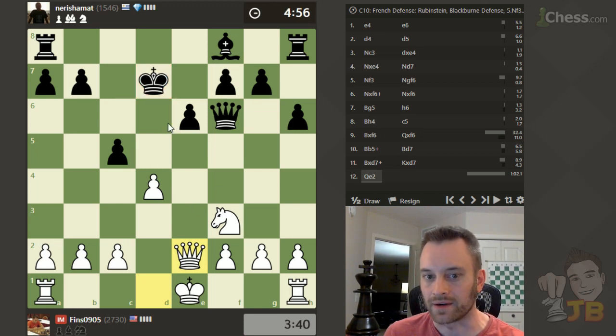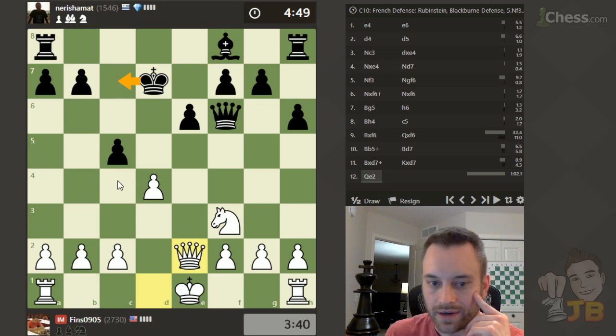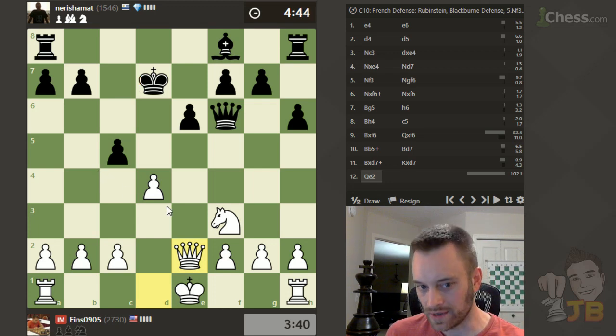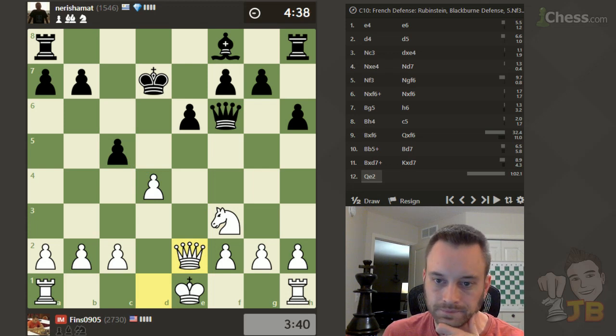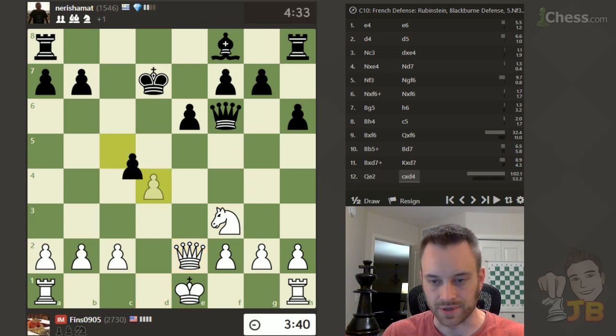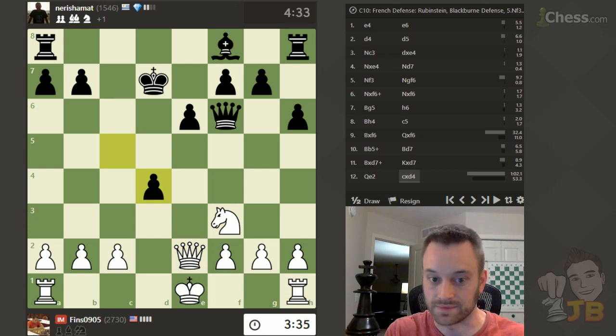I've talked about this concept before — playing a check kind of pushes black's king in the direction it wants to go anyway. Maybe black will play king c7 without any prompting, but that's a tougher decision than if I were to virtually force black to do that by taking or playing knight e5 check. Give your opponent a wide number of moves to consider and therefore more chances to go wrong. If you think about a completely forced position where your opponent only has one legal move, they will play that position just as well as a grandmaster does because they have no choice.